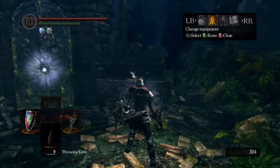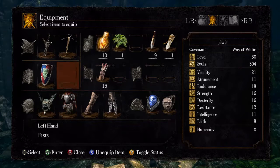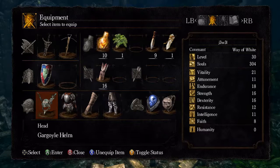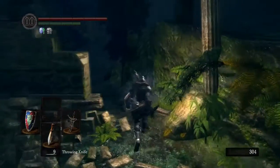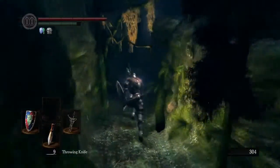I found some knight gear. I'm still wearing my boulder armour because that's sweet, and the gargoyle helm. But yeah, some elite knight stuff that was hidden down here in the forest.